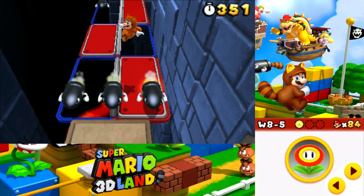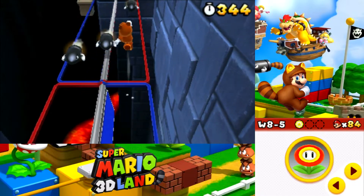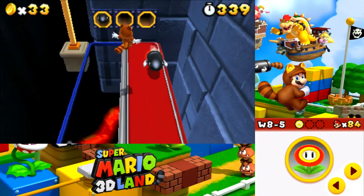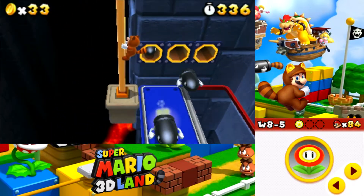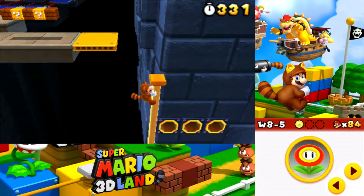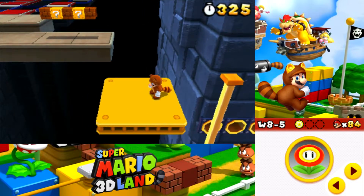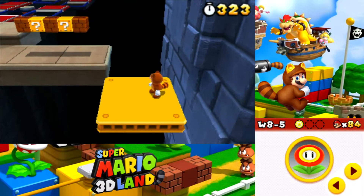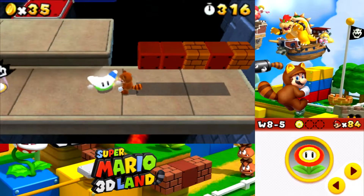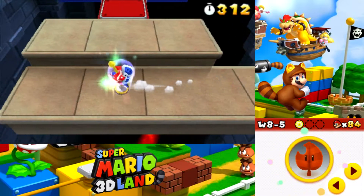This is the volcano-themed world — kind of like we're in hell. And it looks like we've got Tanooki Bullet Bills, which is really interesting. Has that been a thing at all in this game? I know we've got Tanooki Goombas and all that, but I don't believe we've had Tanooki Bullet Bills. So that might actually be one last new enemy.